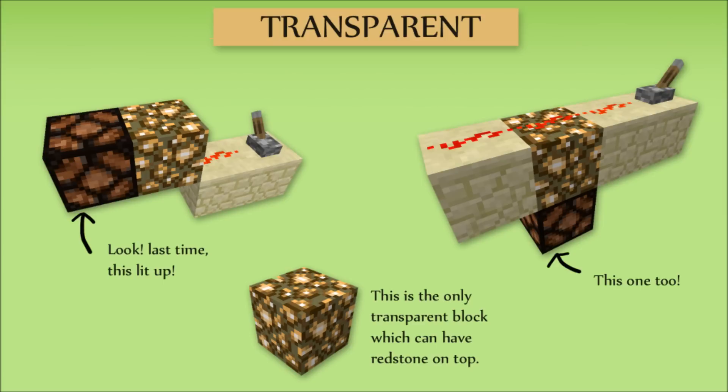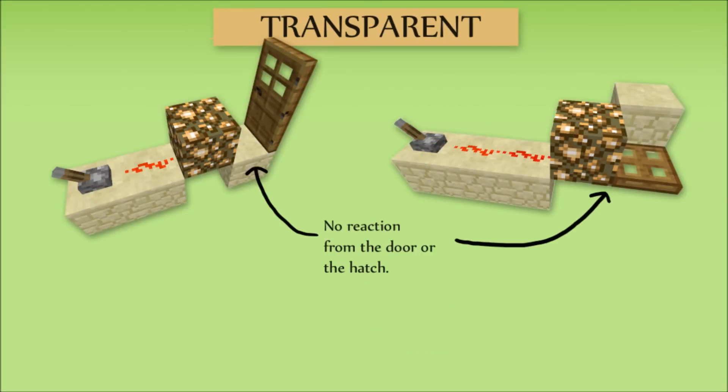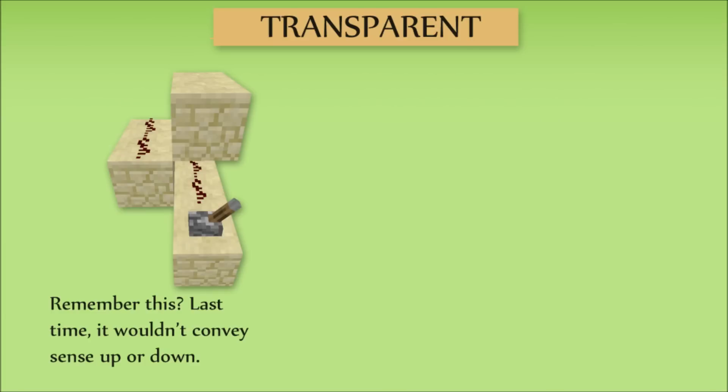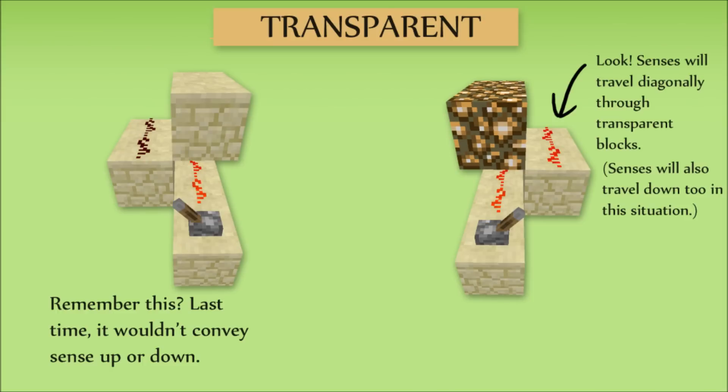This is because the blocks aren't conveying any sensors to it. This holds true for the hatch and the door, which do not react either. Pistons tend to be more sensitive, but are also affected by the difference between transparent and solid blocks. One very interesting situation: transparent blocks do not block dust from going up when placed on the diagonal. Even though it will visually show that the dust is broken, it will still convey sensors from the bottom to the top diagonal.